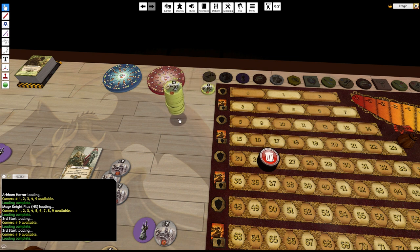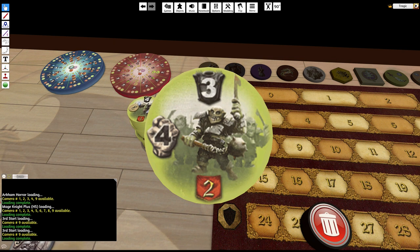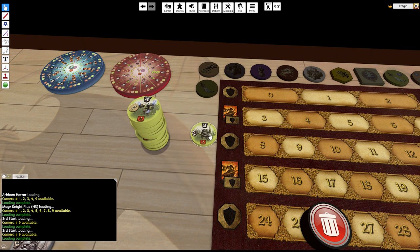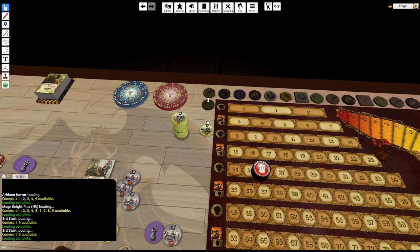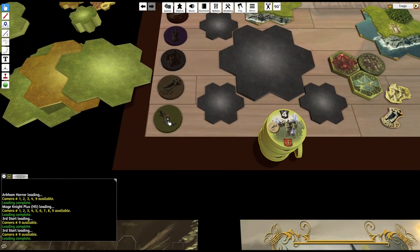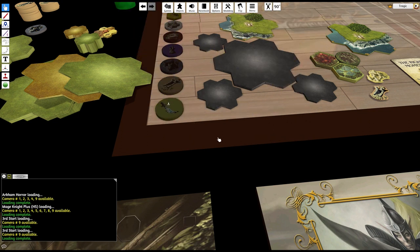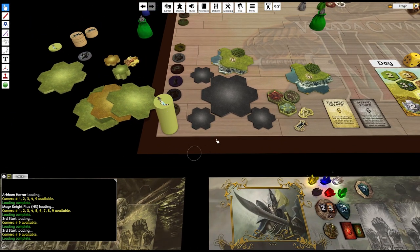This particular token stack is set to use the texture of whatever the top token is. It understands whether it's an object, a tile, or a custom tile, whether the bag object is upside down, and which side of the image to use. You can set it to use the bottom image as well. This one here is set so it doesn't scale. This other token stack doesn't change the image but does scale the token — as you pull things out you can see the size changes.